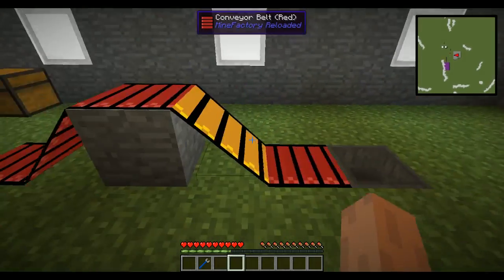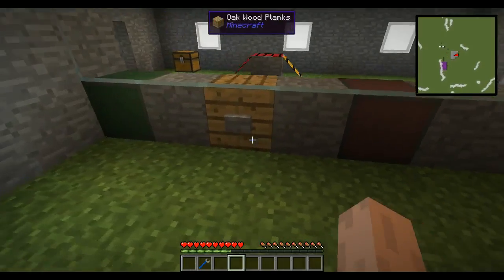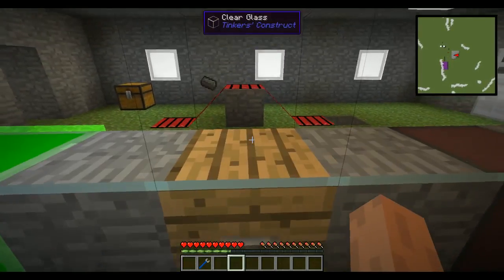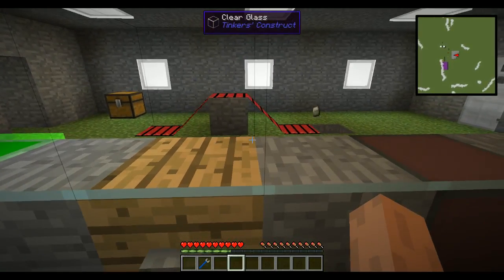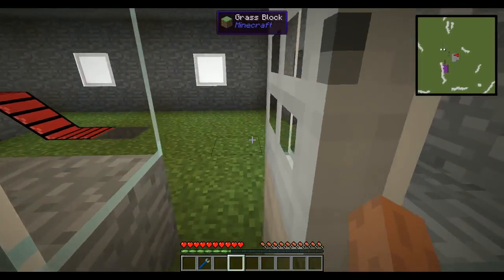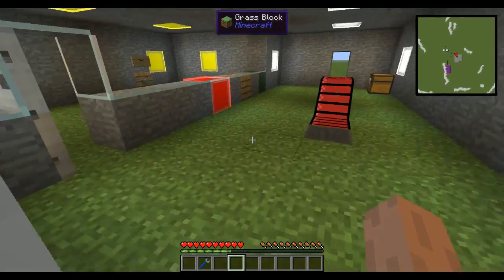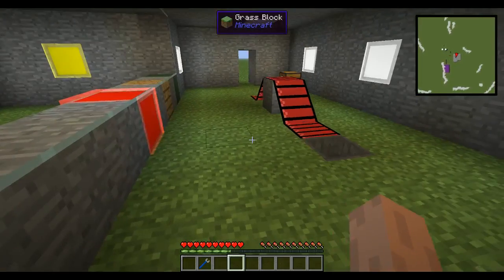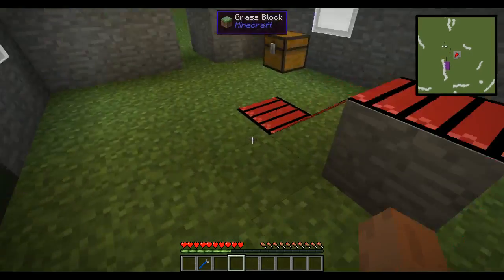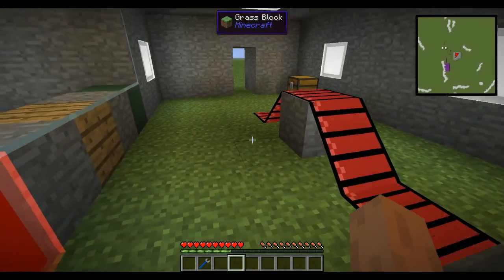So now when the iron drops here, it should go over into the hopper and that should solve the puzzle for us. So now if I hit the button, it goes over like that, into the hopper, and the door is open and it's set to be reset. But then we can't walk out like so. So fairly simple, fairly straightforward.